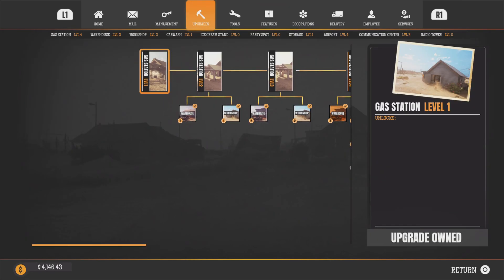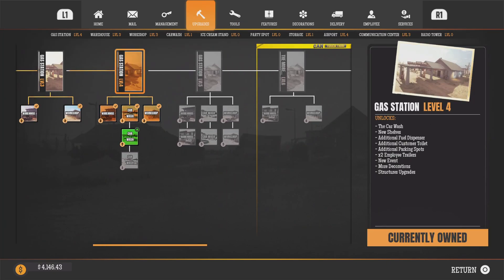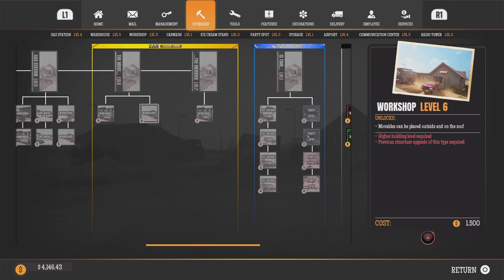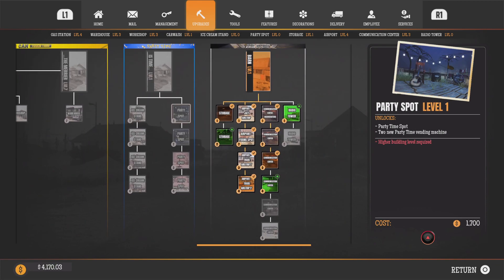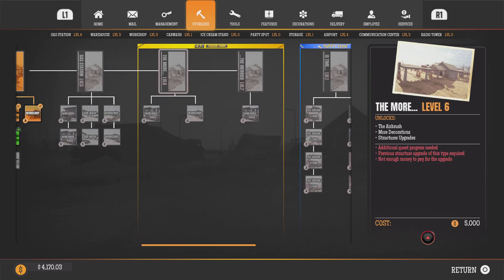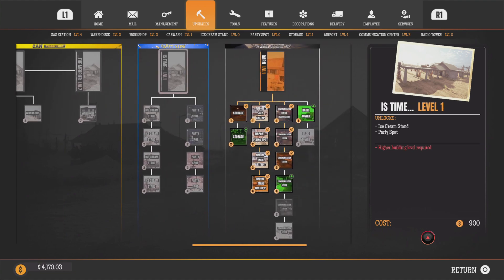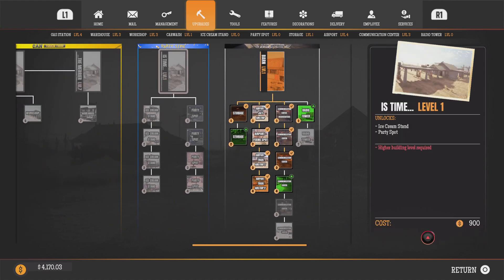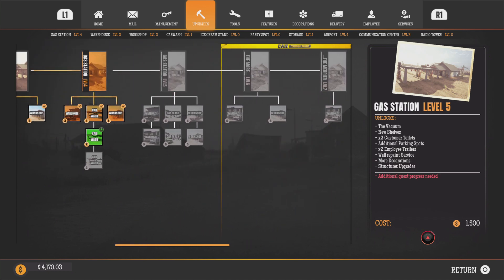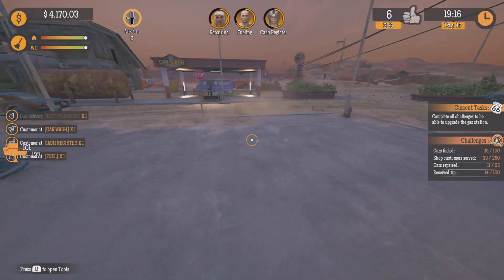I don't even know what the pneumatic hammer is for. If you go here, look at this — you need to upgrade it. Why can't I just get this? I bought the DLCs but I'm not allowed to use any of them. I must get the airfield first. This doesn't make any sense — I need gas station level six and level seven, and this is level one. Higher building level required.